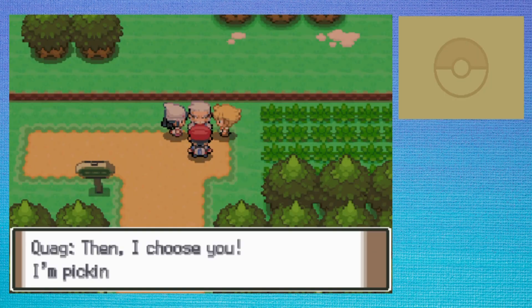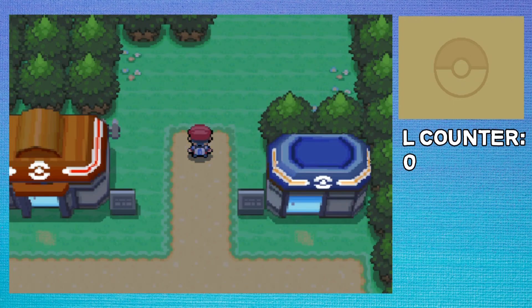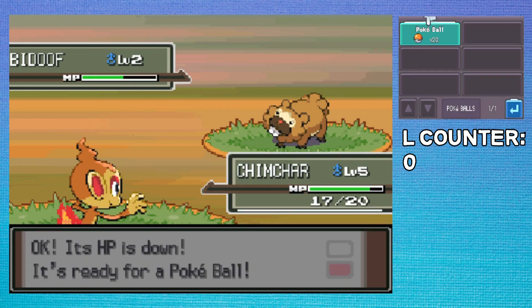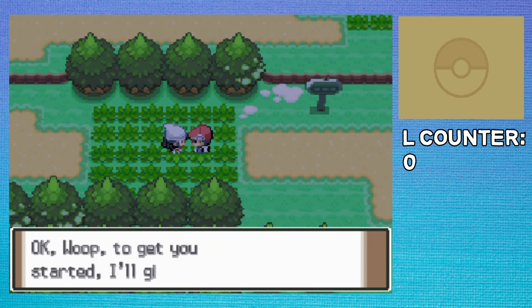Because Pokemon Platinum is seen as a fairly challenging game, I decided to see just how easy I can make it by using an Origin Form Giratina. This thing has crazy HP and great stats all around, so how fast can I beat the game? I'm also going to be including a loss counter just like I did with the other legendary solo runs, because I think that makes it a little more interesting.